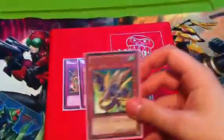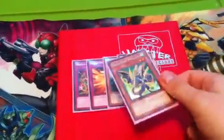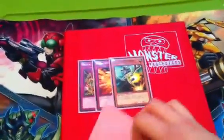I'm still looking for stuff for my Dragunity deck. I need one more Phalanx — if you have it in DT, that'd actually be nice. One more Dux, also DT would be nice.